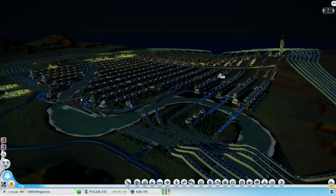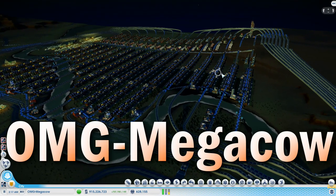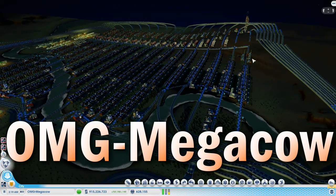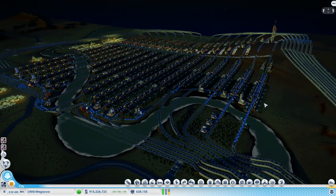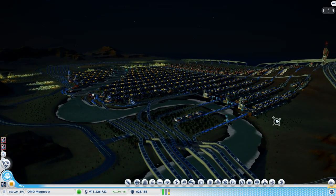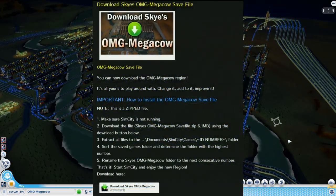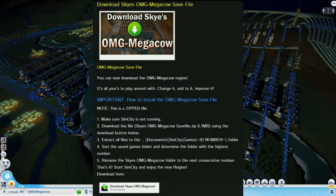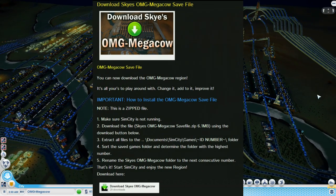Here she is, the OMG Mega Cow, looking very cool at night. How would you like to be able to download this city onto your own computer and play with it yourself? Maybe change it, change the roads, change the buildings, maybe improve it. Well, now you can, and the great news is that it's pretty damn easy. All you need to do is go to my website, skystorm.com — I'll put a link in the video description.